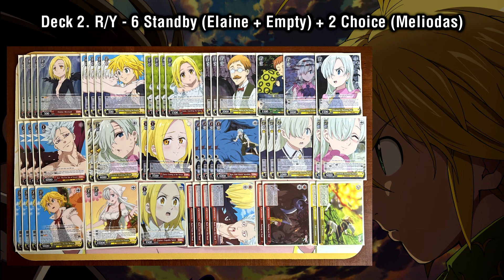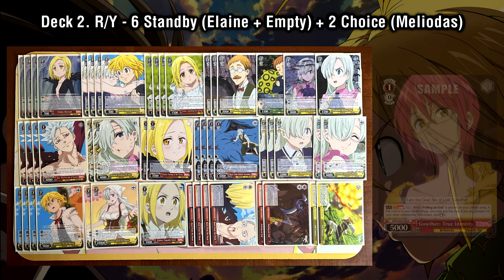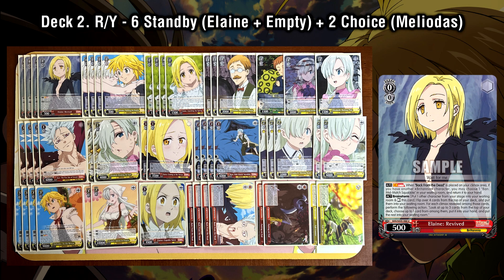Our next deck is Standby Choice, but it runs 6 standby and only 2 choice. Set 1 of Seven Deadly Sins only had one set of standbys — a 1-0 that allows you to pay once to stand one of your characters, so only running four standby wasn't very conducive to triggering a lot of standbys. But with set 2, now that we have extra pairs of standbys alongside this new standby combo being a really valuable and powerful climax combo, this strategy can work out quite well.